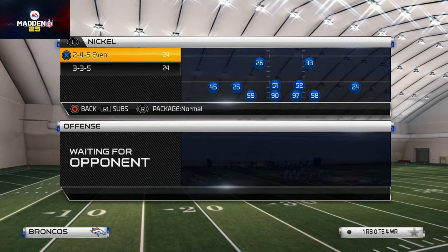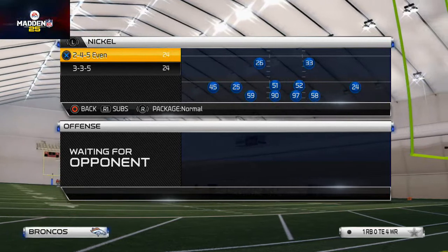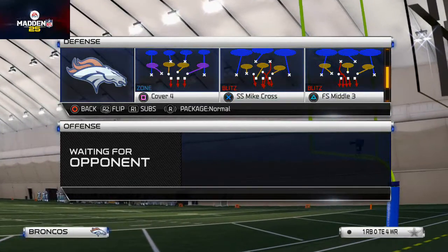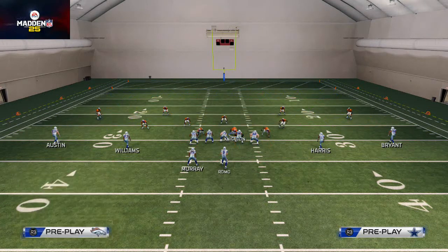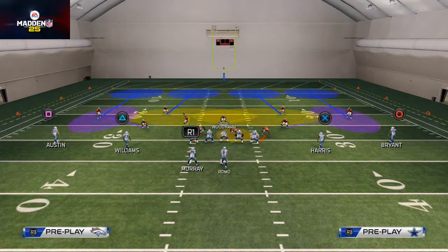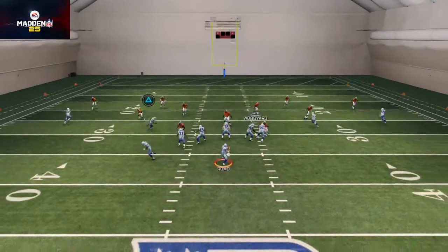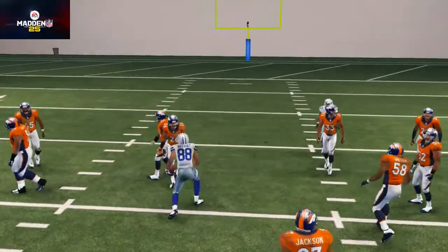This is one element of defense that I feel like a lot of people don't focus on enough — the coverage aspect. We use the three-three-five and come out in Cover Four. We shift our defensive line to the right, crash our line to the left, and quarterback spy Niton. That gives us a Cover Four set up to stop deeper routes, inside passes, and streaks.